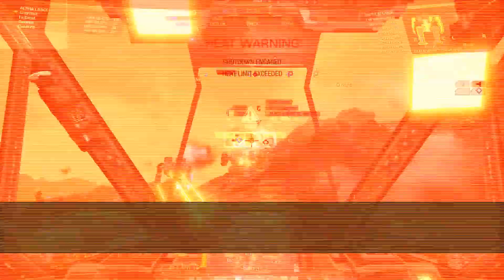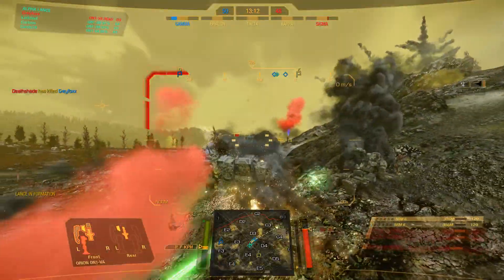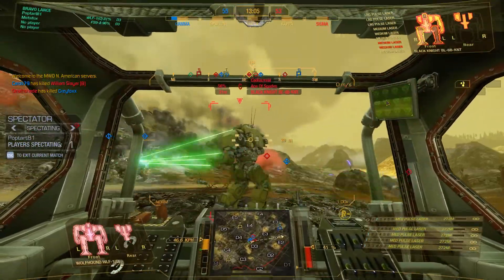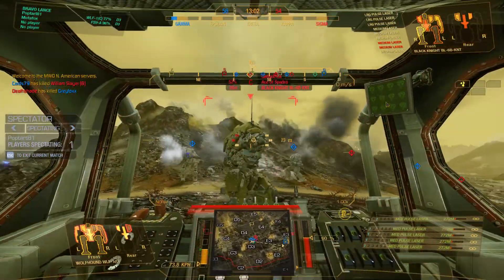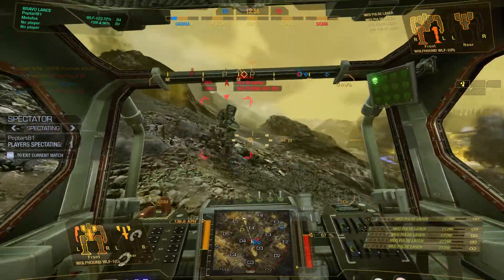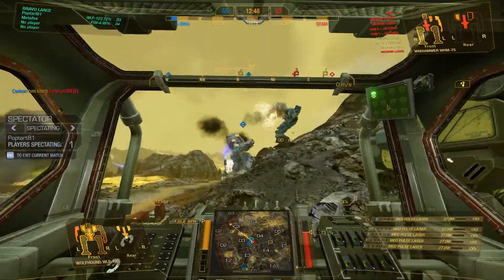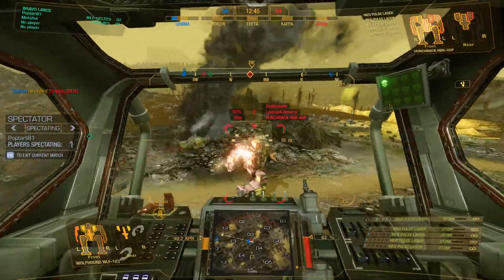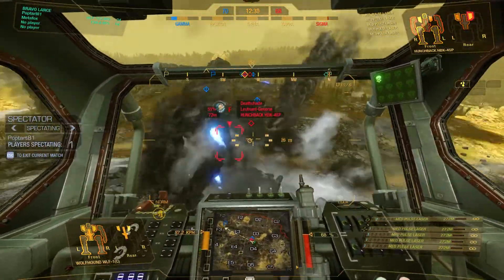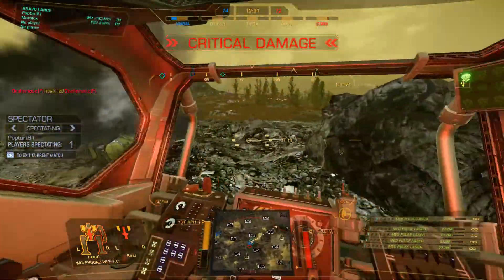Black Knight. After him, get the Warhammer. Finish off the Black Knight. Warhammer now. Wolfhound's legged. The other Hunchback. Take his torsos. Try to finish off that Wolfhound if you can. Legged one, critical damage.